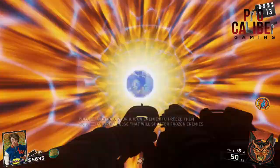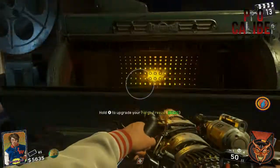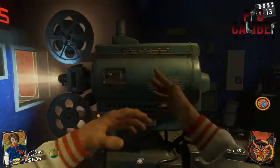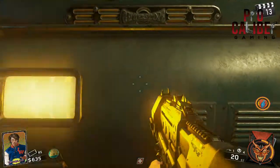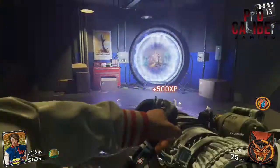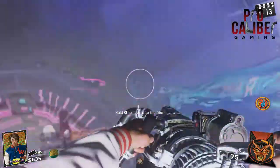In order to pack-a-punch, just set up pack-a-punch like you normally do — go through the portal in the middle, then walk over to the projector, and for 5,000 points deposit your gun into the movie projector. Wait a few seconds and when it's done, you have yourself a pack-a-punched freeze gun.